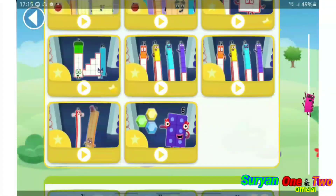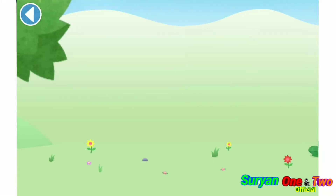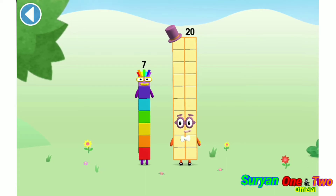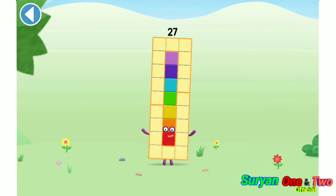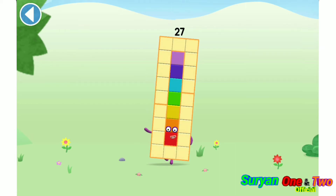Let's play! You're about to meet number block 27. Can you add 7 to 20 and make number block 27? Drag number block 7. Yay! This is number block 27. This number block is made up of 27 blocks. I'm a cube! 3 by 3 by 3! Whee!